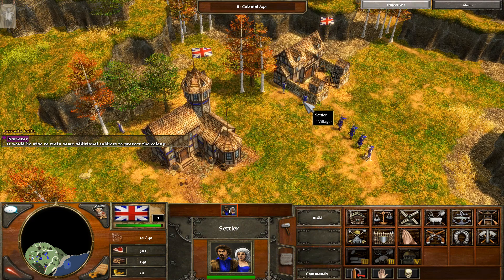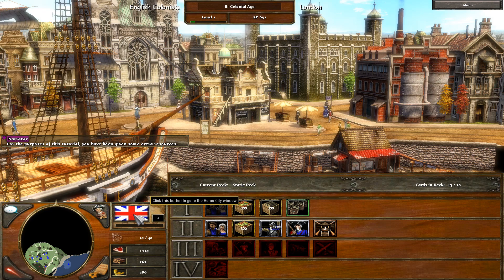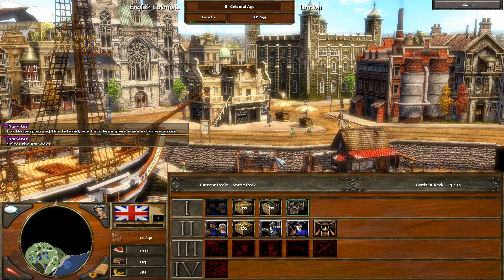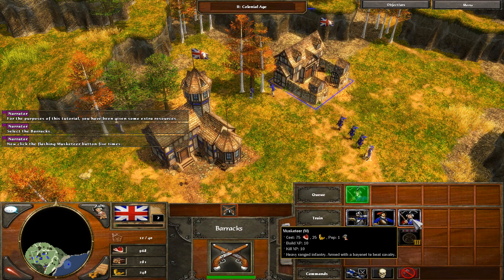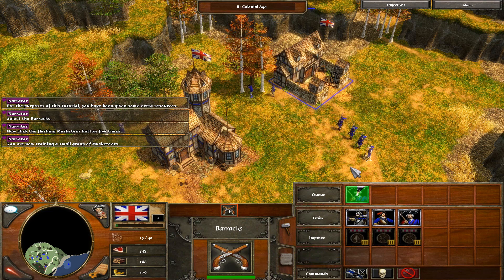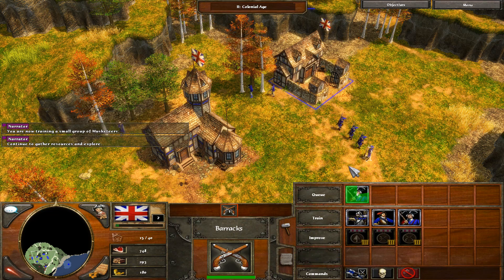It would be wise to train some additional soldiers to protect the colony. For the purposes of this tutorial, you have been given some extra resources. Select the barracks. Now click the flashing musketeer button five times. You are now training a small group of musketeers. Continue to gather resources and explore.